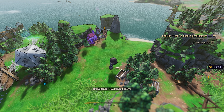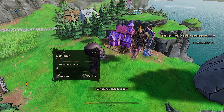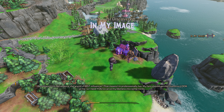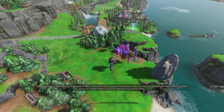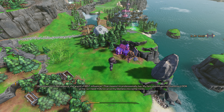Hey DanceFam! I need to pose. I'm Velvodance, the world's first influencer. That means I'm professionally hot. My fans should get the chance to look at me, so I need you to carve my likeness into some rocks.